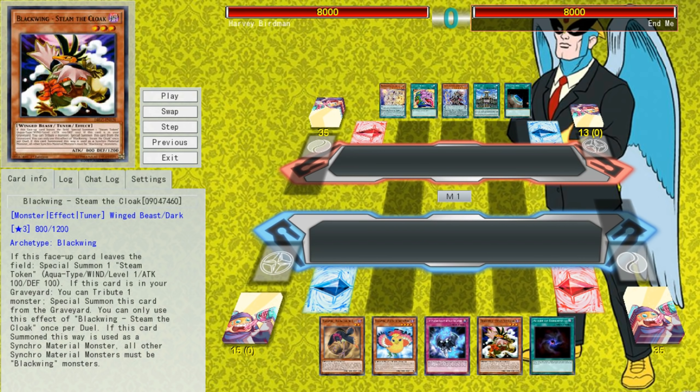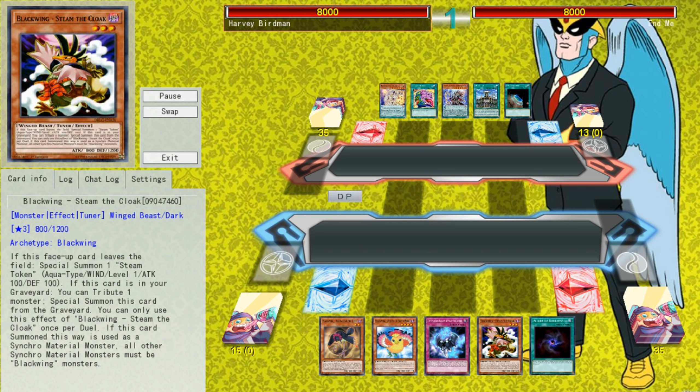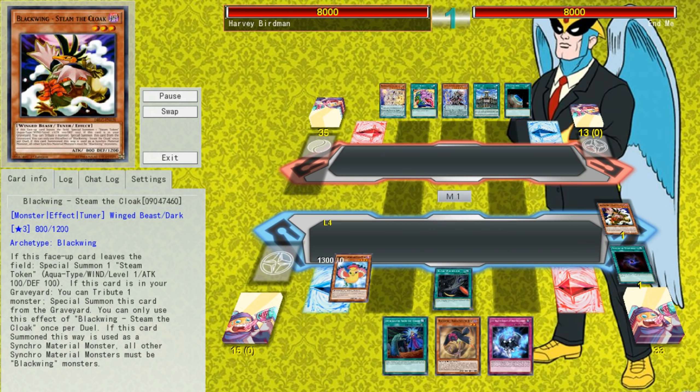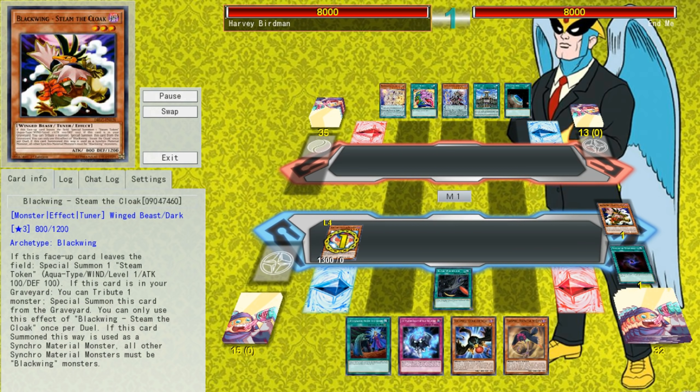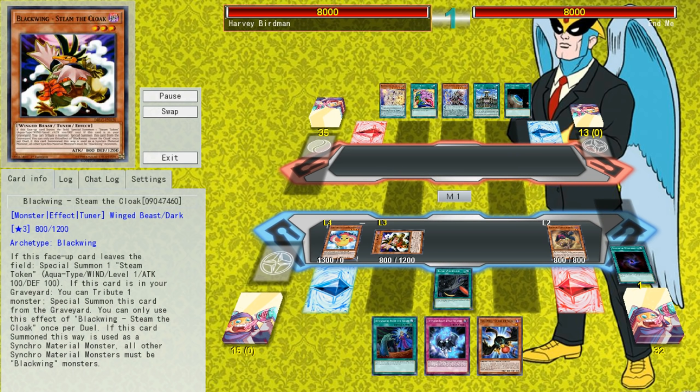While the first game did an excellent job of showcasing just how adept this deck is both at setting up and playing through multiple pieces of interaction, the second game shows off its major weakness. We're going first against Endymion, which is better than going second against Endymion. We'll lead with a copy of Allure of Darkness, banishing a copy of Steam the Cloak so we can Special Summon it back with Ouster. Our opponent doesn't have any hand trap, so we can pop off as hard as possible.